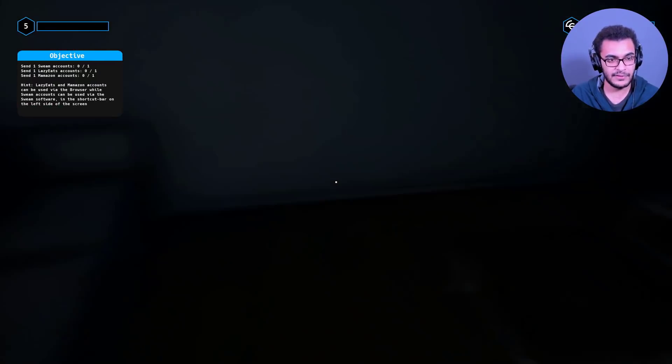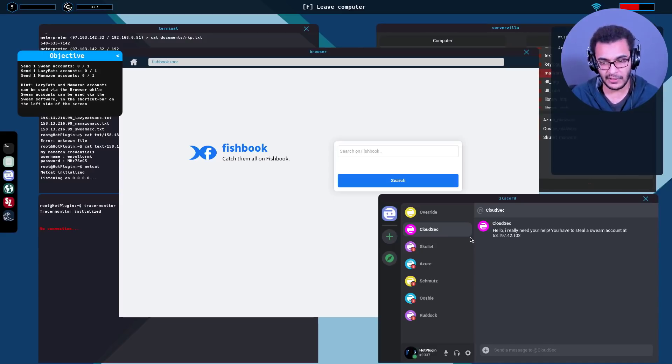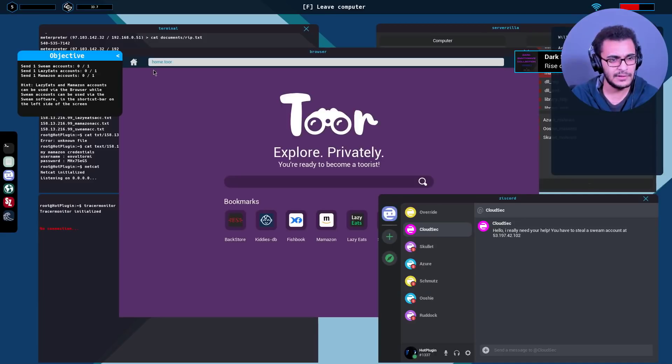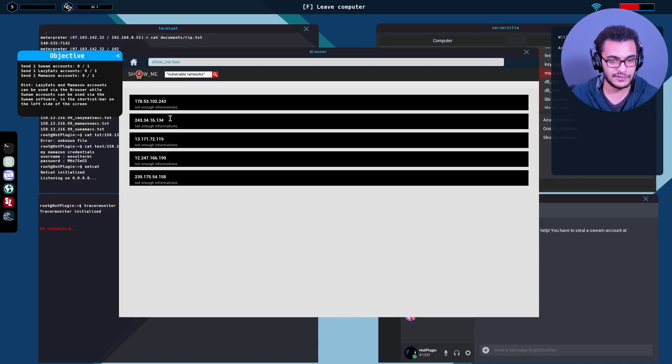I'm not really sure what to do with those accounts - I don't know if I'm missing anything. I probably need to hack another network because I tried sending those files over. This is CloudSec - we got the accounts, but the previous chat didn't allow us to send them so we may have to do it manually. We're now part of CloudSec, primarily stealing Swim accounts which is the Steam equivalent, LazyEats, and ShowMe is the Shodan equivalent. I really like the timer mechanic - things are getting much more complicated with lots of platforms.